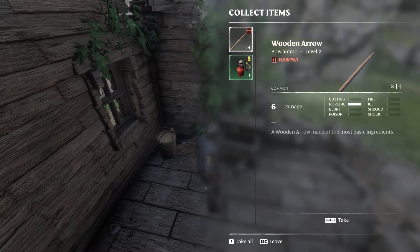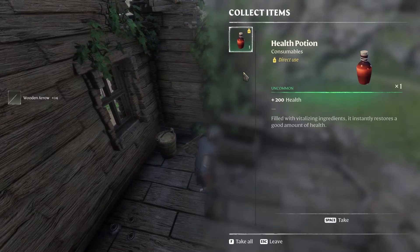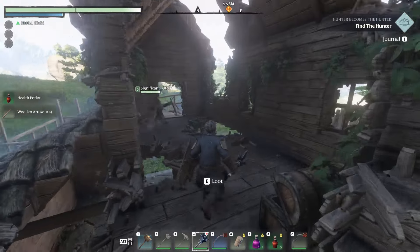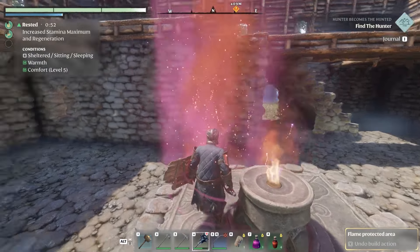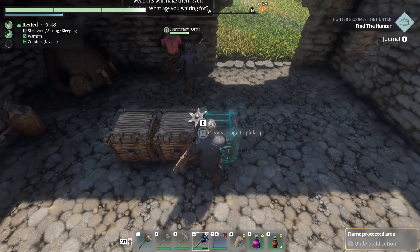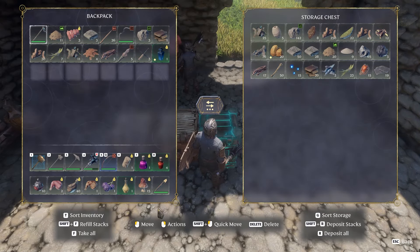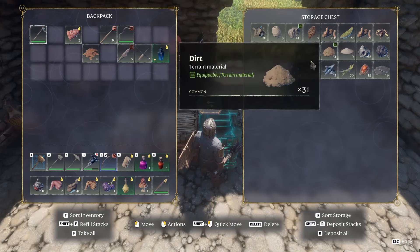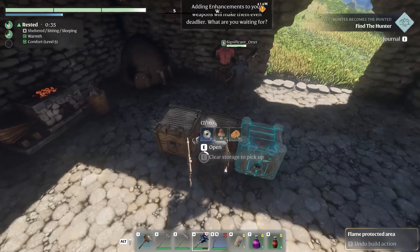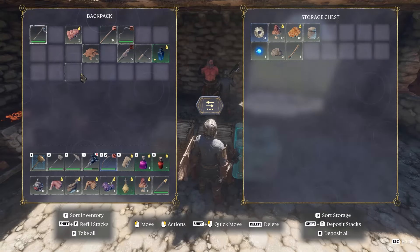Oh there's a chest up here too. Let's give it a kick. Wood and arrows — hot damn, I'll take it all. And a health potion to boot. We deposit some of our goods. Shift R lets you deposit all stacks, so you just make item groups and do Shift R to put it all in nicely. There's also deposit all and a sort option — a whole bunch of inventory management options.